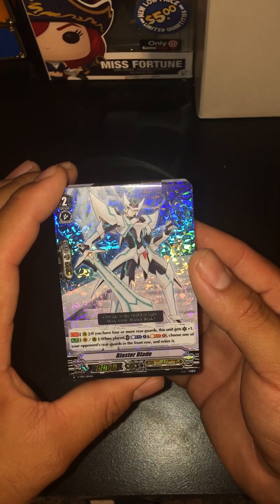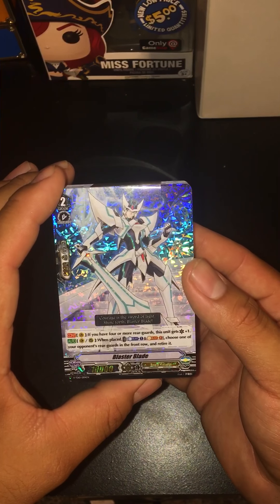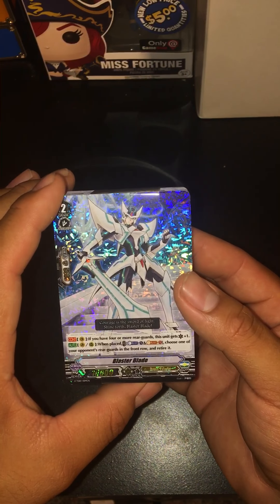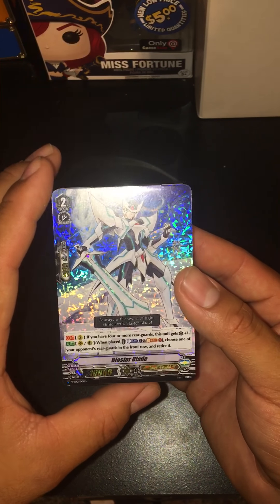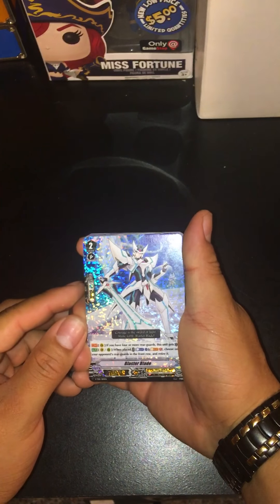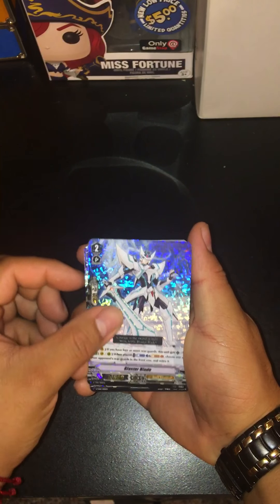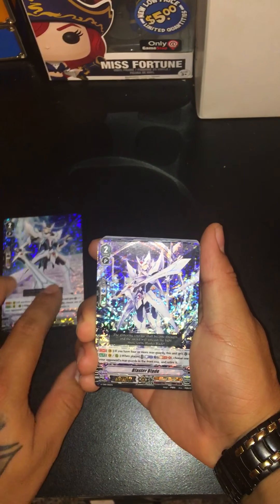He's got a new effect too. If you have four or more rear guards, this unit gets plus one critical. And when it's placed on rear guard, soul blast one — retire a unit in the front row. That's pretty good. Hopefully we get a signed one, let's see.